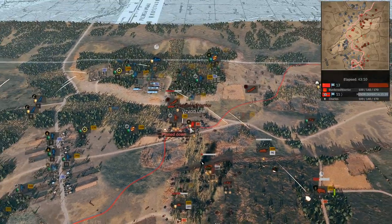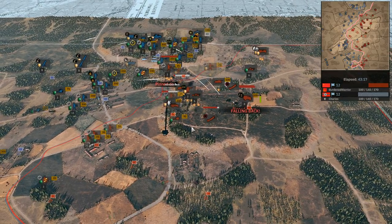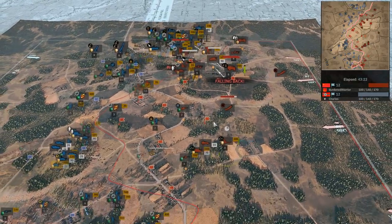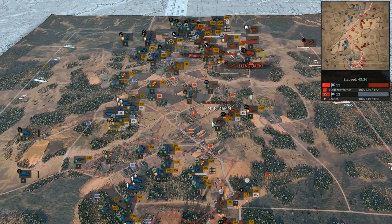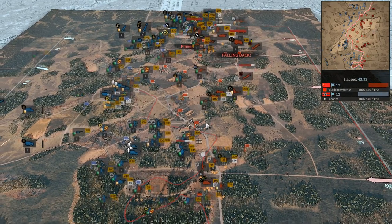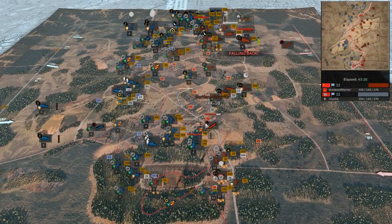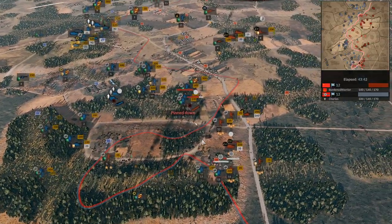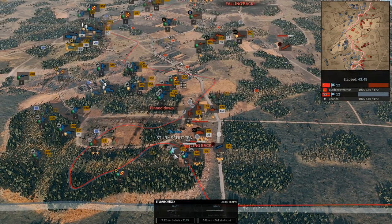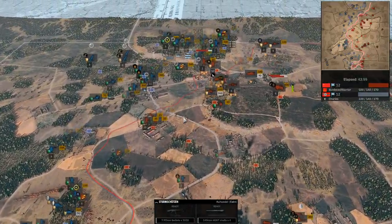Sturmschützen getting behind enemy lines — he'll be able to engage the artillery pretty easily. He's got two Sturmschützen squads up against one guard DP. Things are not looking good for Burden Royer anymore. Down south, the Sturmschützen are just clearing through the forest easily. But let's be fair — we thought Burden Royer was going to be knocked out about eight minutes into this. He's pulled it back very well. He may want to get the bike command out ASAP. The SU-76 is doing some supremely close firing, and a Soviet fighter gets picked off by an ME-109.